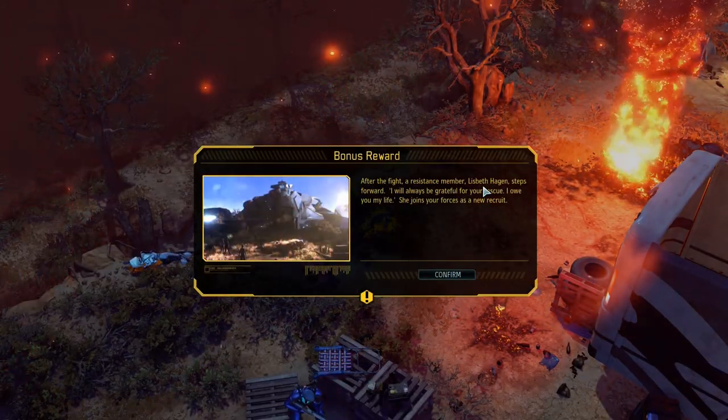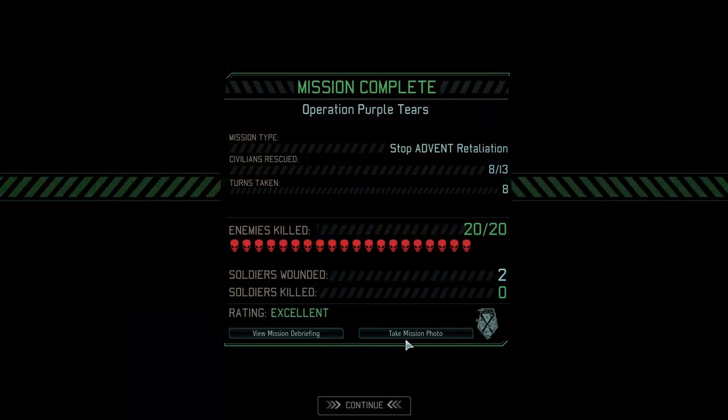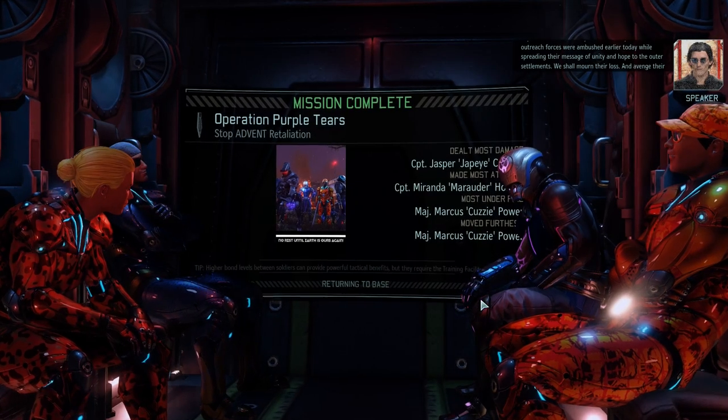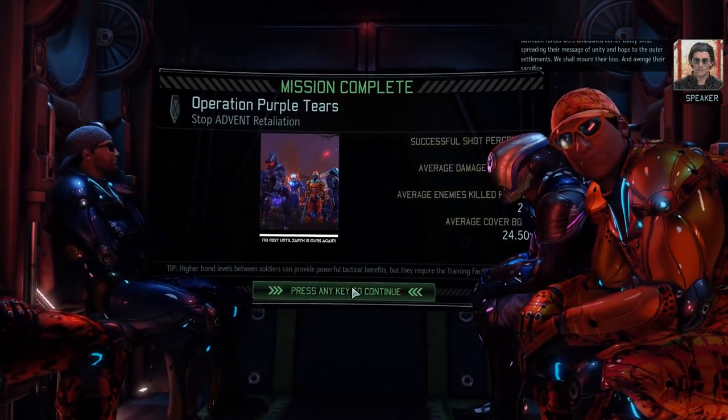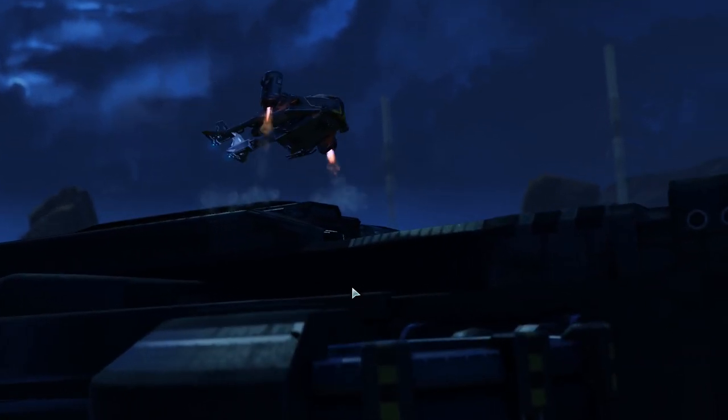Status confirmed. Mission accomplished! And we get Lizbeth Hagen. Don't remember asking for a new recruit, but thanks! They'll be sitting there on the Avenger being janitor, because we won't have any useful rookies at this stage of the campaign. Advent propaganda: 'I come to you with a heavy heart. Advent outreach forces were ambushed earlier today while spreading their message of unity and hope to the outer settlements. We shall mourn their loss and avenge.' That is some powerful propaganda - nothing says peaceful like bringing in a 16-foot-tall walker with a big gun.